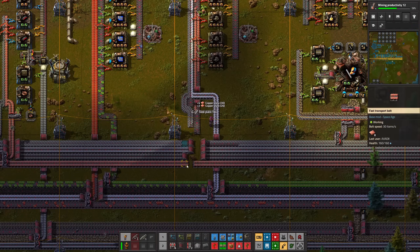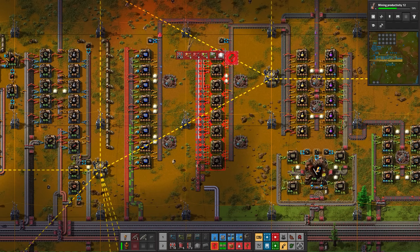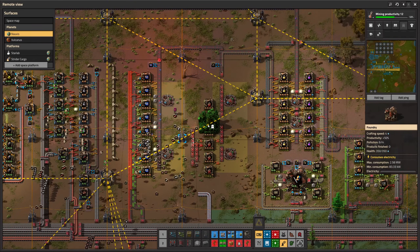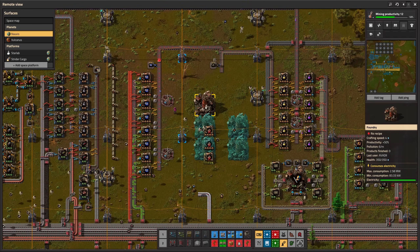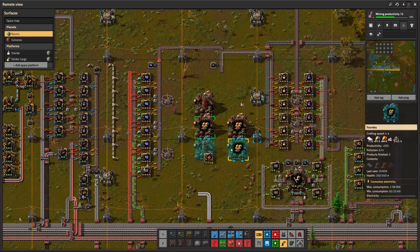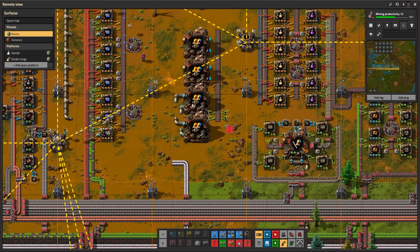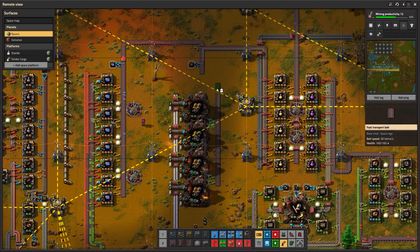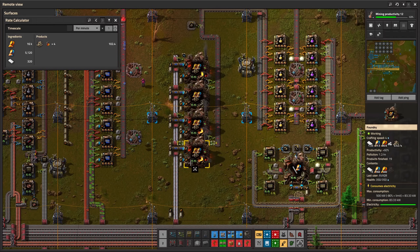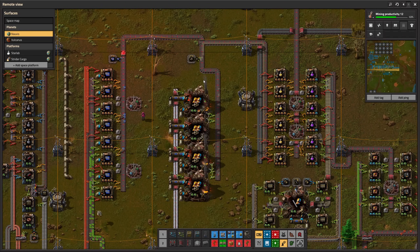One more thing — I just realized that I don't use foundries to make low density structures. That's a big mistake, obviously. So let's refactor this subfactory and use the overpowered foundries. This is so much more efficient, especially when it comes to the plastic consumption. And remember, I only have four crude oil patches. Finally, let's launch my engineer to space.